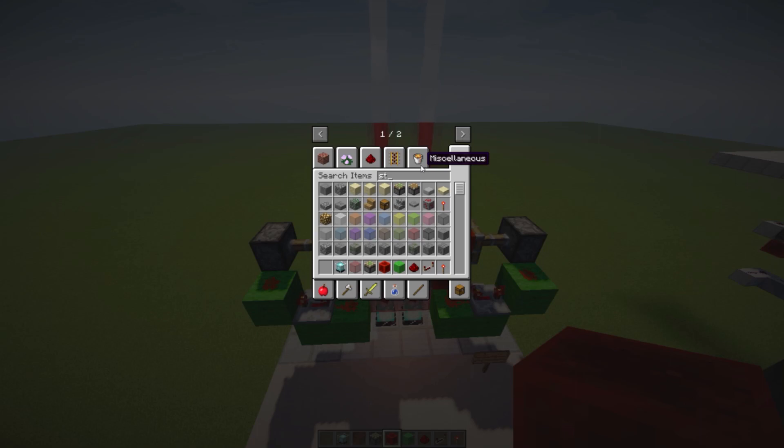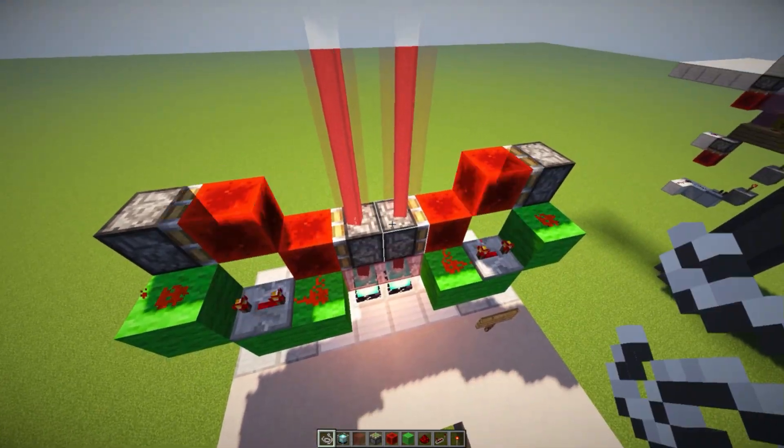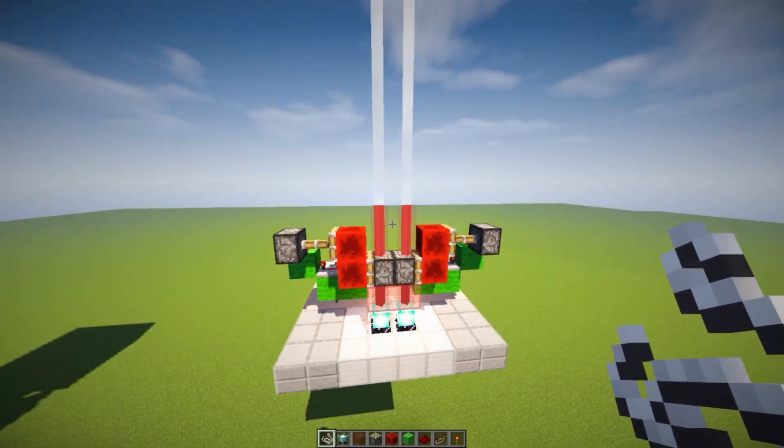Let's grab our string right over here. Awesome. We can go ahead and place that above our pistons. As you can see, it's going to update — don't worry about that. And now when we step on the pistons, it should activate that BUD switch and give us an output signal.